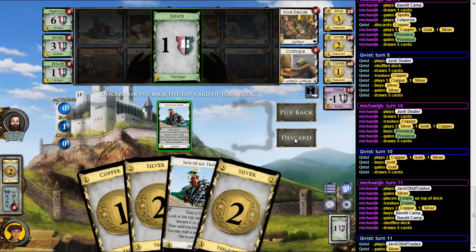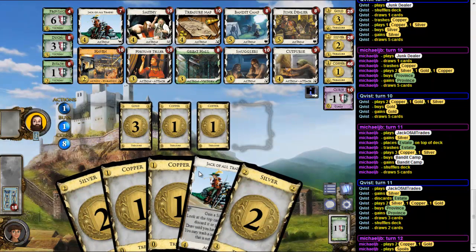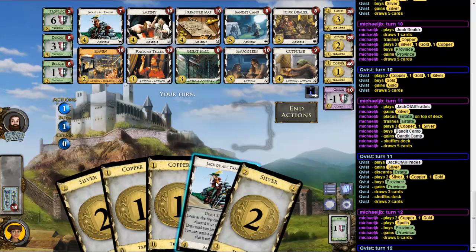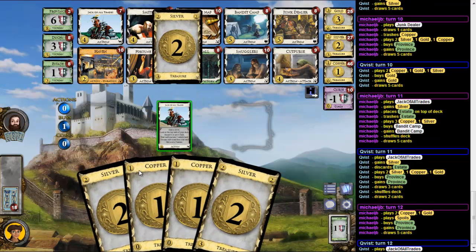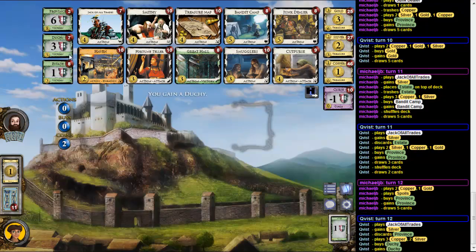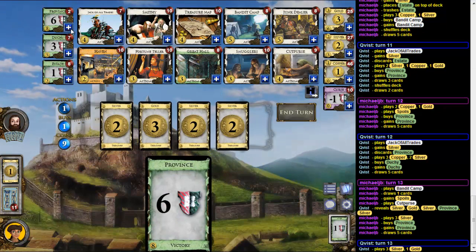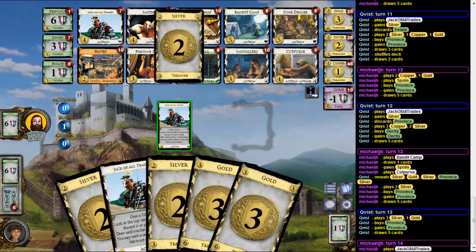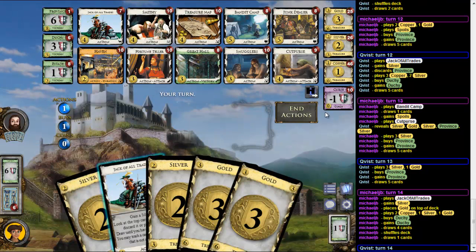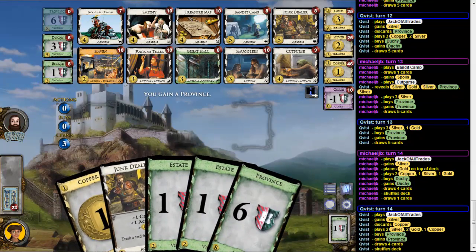The draws were really unlucky so far, and he gets a Bandit Camp. I'd rather draw a card — yes. Oh cool, that was cool. Oh, that's not a Province for him but I'm two Estates up so this means that he's up four points. Unfortunately not a Silver so I'm one point behind. So I need that Province. I'm still one point behind, and okay I got lucky again — if I didn't miscount, then this would be the game. Yeah.